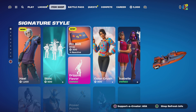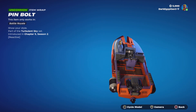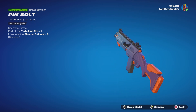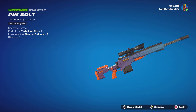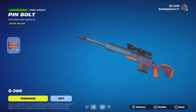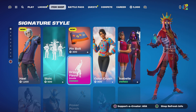Moving us onto the Pin Bolt wrap, which I'm assuming is part of the Hail set. It is reactive, and as you guys can see, I can cycle through various different weapon models on screen. Overall it looks all right — not terrible, not absolutely exciting, but not bad. When it's reactive, I'm assuming we'll get those little badges appear on the wrap.